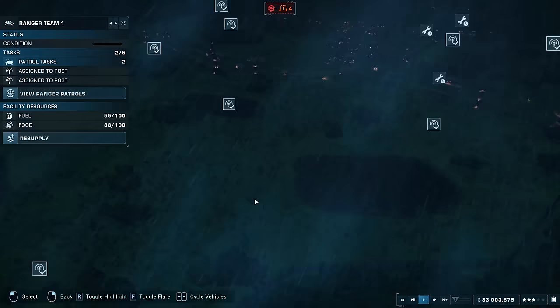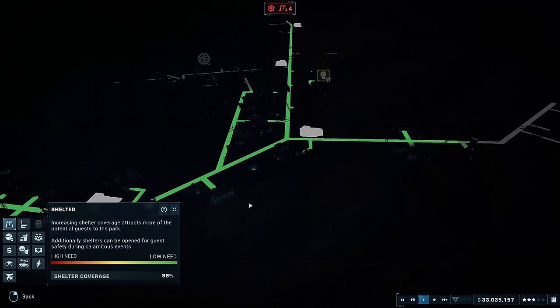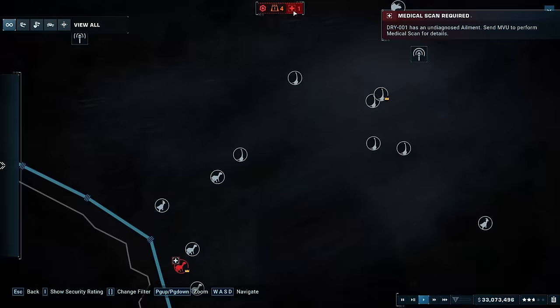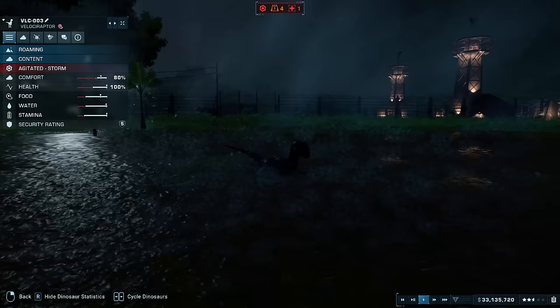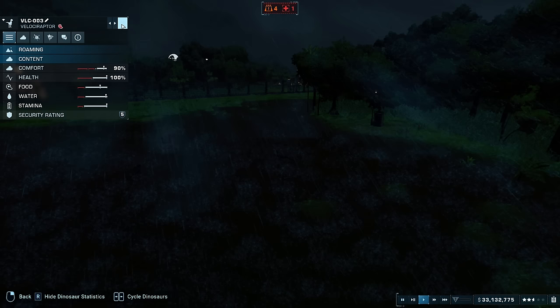We also need to refuel here. They really need a management view that just shows damage to buildings without going into ranger view, but anyway — we've got no storm protection, which is why we're vulnerable. We've got an undiagnosed ailment on the Dryasaurus. Let's get our medical unit out to have a look. Other than that, I think we're holding up — nothing has gone too wrong. The raptors are still content, which is good.